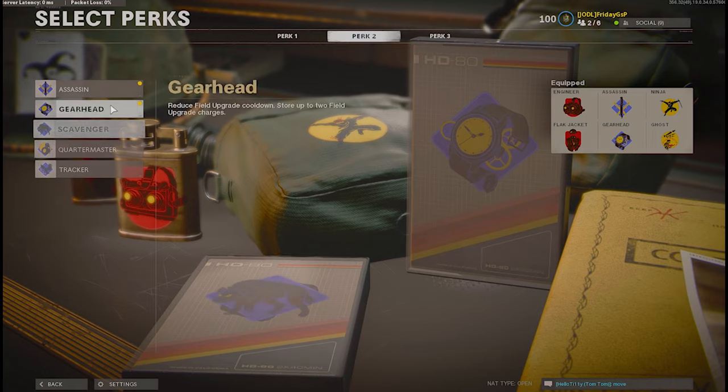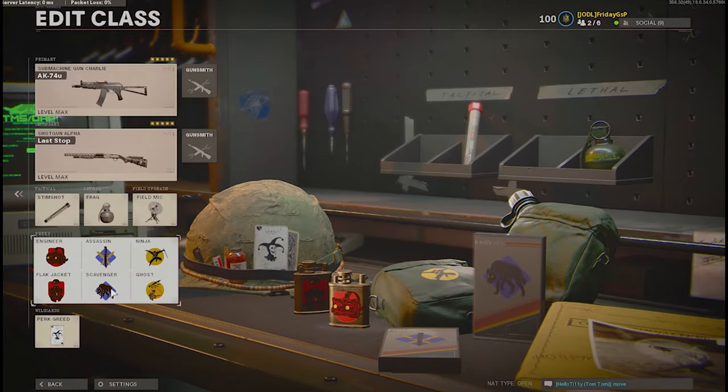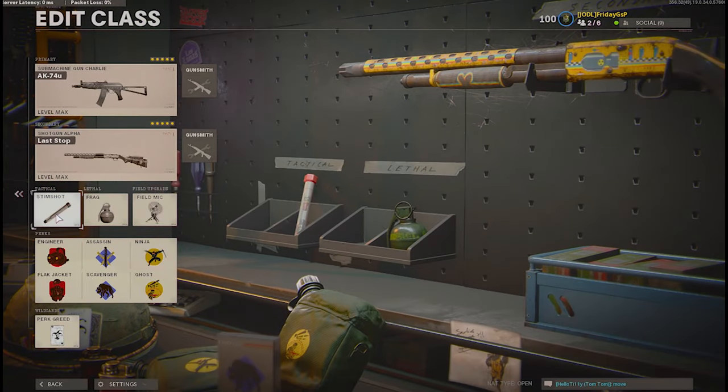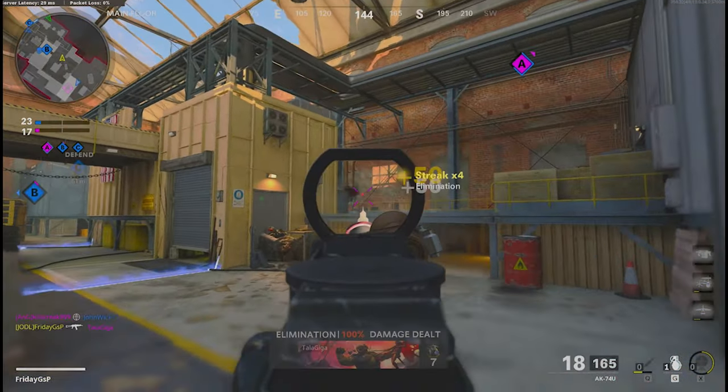Scavenger is the most important Perk 2 for this build. For the tactical equipment, the Stim Shot is very underrated — you can dodge enemies, hit the Stim Shot, and go back into the fight. It helps a lot. Let's jump into the actual gameplay with the AK-47U.